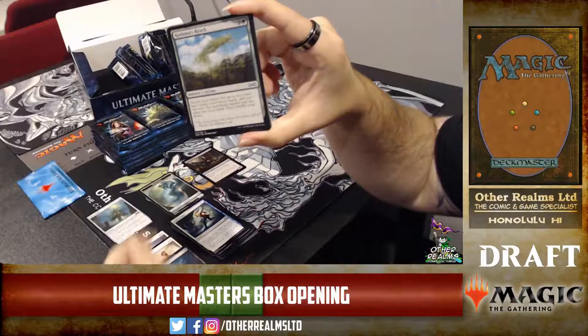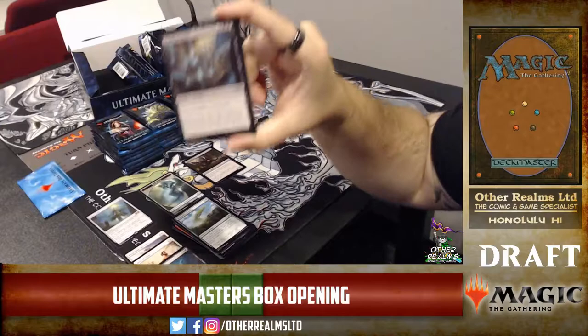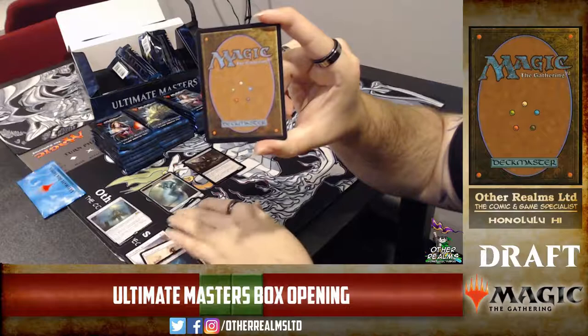Death Denied — return X target creature cards from your graveyard to your hand, black black X. Interestingly it's Arcane, so we can splice things onto it. There is a Through the Breach in this set, and Goryo's Vengeance — and the red mana accelerant, Desperate Ritual.